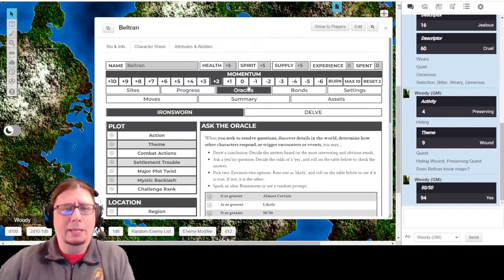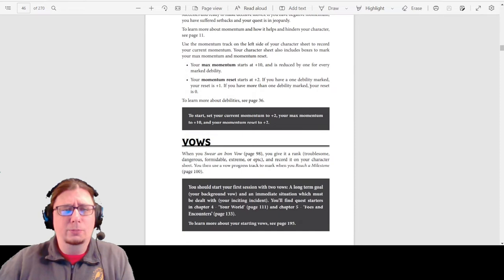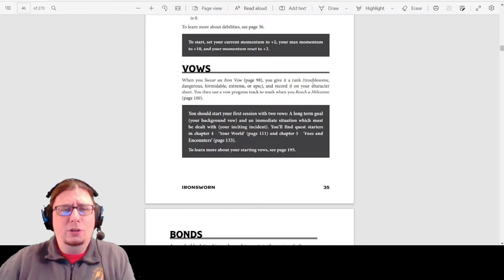It tells you how to set your health, spirit, and supply, which Roll20 has already maximized and defaulted to five in each of those elements. Momentum and a whole bunch of these things automatically get set up accordingly, which is super useful. We can address those things as we go along.